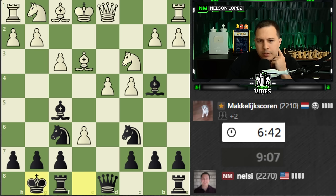Knight to e4 puts pressure on the knight here, and the idea is if they take, we go queen check, and on g3, we can grab the e4 pawn, hitting the rook, hitting the bishop. So lots of wild moves to consider here.